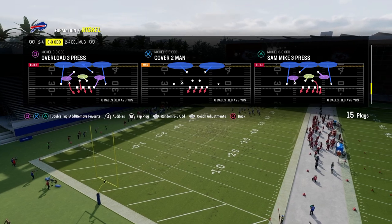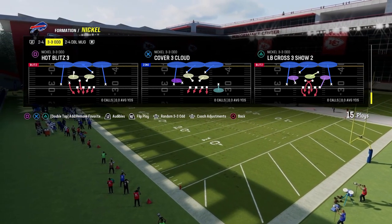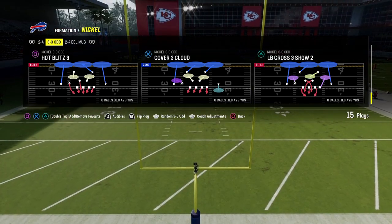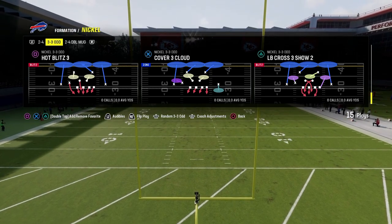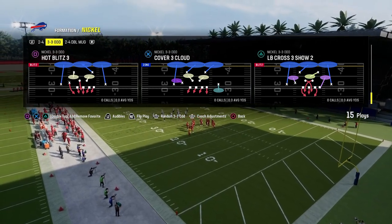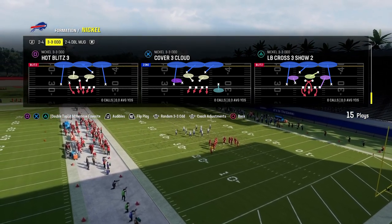In my opinion, one of the best ways to defend Bunch with 335-Odd — and 335-Odd does a lot of really good things from an alignment perspective, an assignment perspective, and a blitz perspective — so we're going to show you one of my favorite defenses against Bunch. If you want to check out the rest of the defense, make sure you join the school community. It's only $10, and it guarantees it's going to get you better at the game.